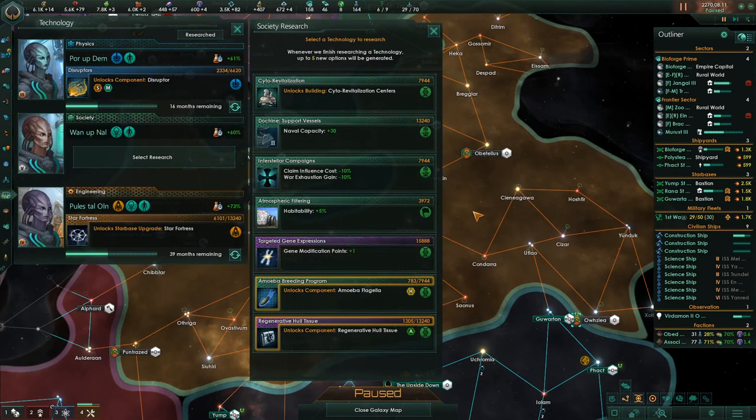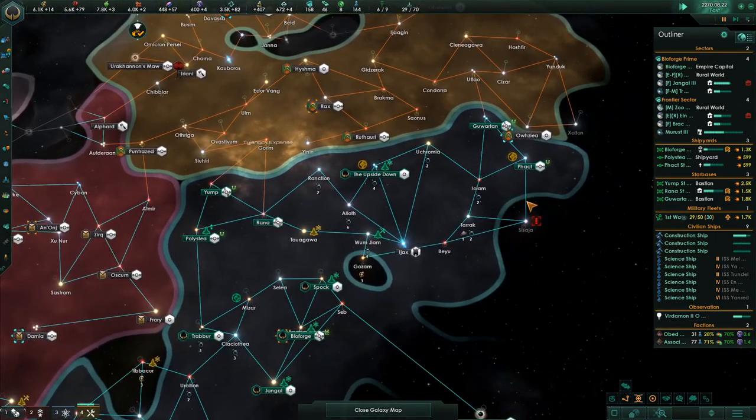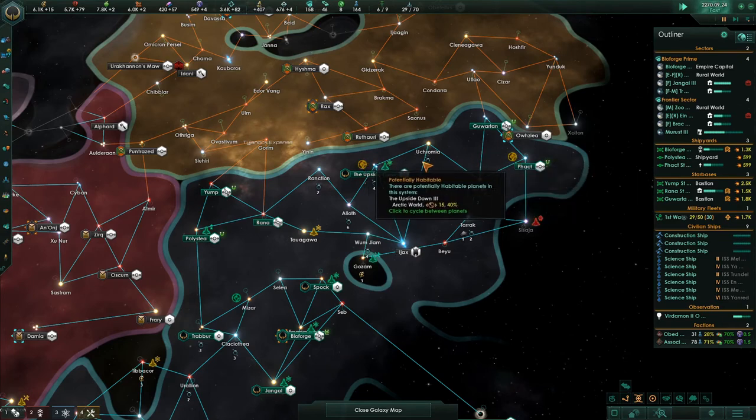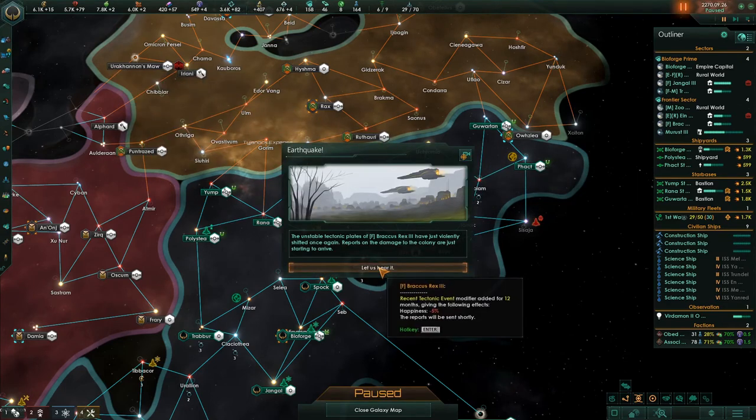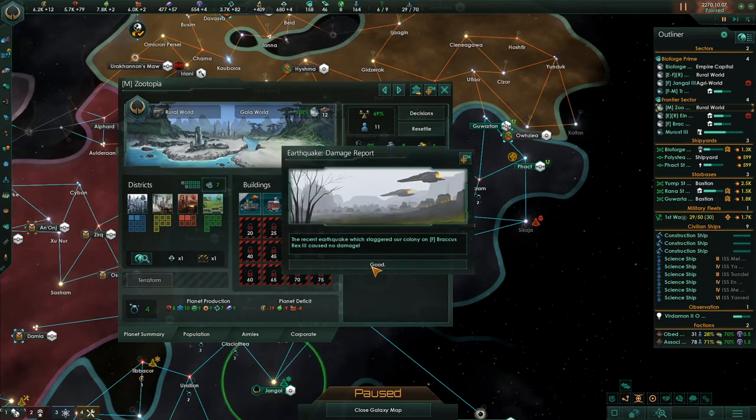This looks like a problem up here. Alien zoo - fabulous. Naval capacity, gene modification points - I feel like we need to grab that while we have it, it's a rare research. Let's take that. Gene modification points. I want to get these two planets terraformed as well - to do that we're going to need money. Recent tectonic activity modifier for 12 months with happiness effects. Bracus Rex is at a negative. Zootopia tectonic quick damage report - staggered our colony but caused no damage. Awesome.